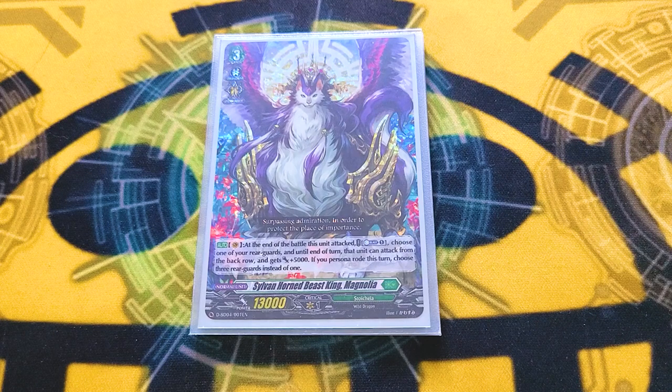Regardless of that, we have Magnolia, which at the end of the battle that she attacks, you can Counterblast 1 to give a rearguard in the back row 5k, and it can attack from the back row because multi-attacking is free. But if you Persona Ride, you can choose your entire back row instead, so you can effectively get six attacks in a turn, which is neat.